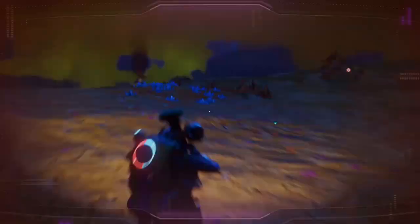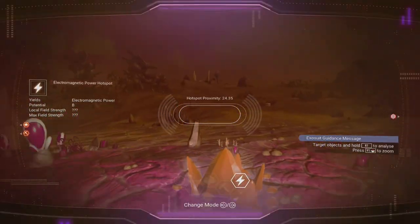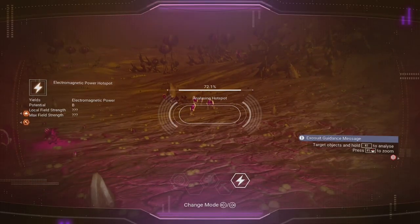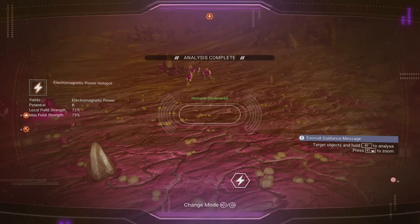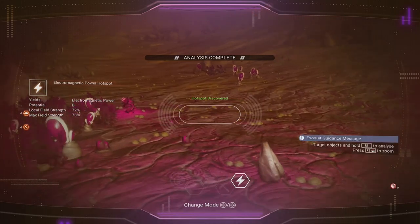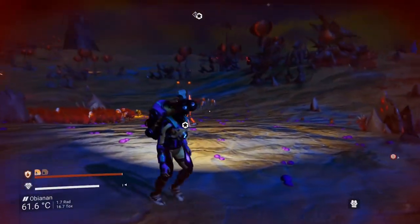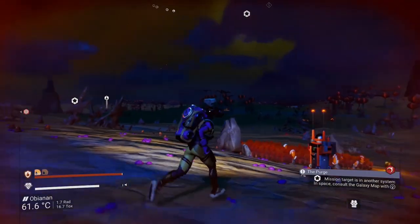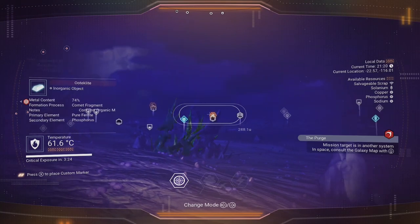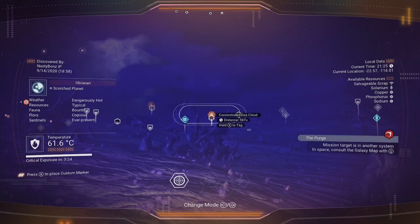Once I put my base computer down, I can only build 300U in every direction — that's a total of 600U from side to side. But there is a way to build up to an extra 300U from the base computer, for a total of 900U from side to side. So as long as you can keep all of your new hotspots within 900U of each other, you can build as many of these as you want. And hopefully, one of these new hotspots is an electromagnetic hotspot — if not, this area won't work and we'll need to move to another area on the planet and start this process all over again.